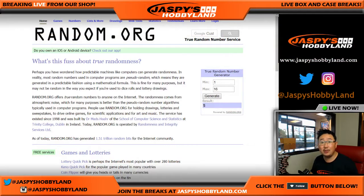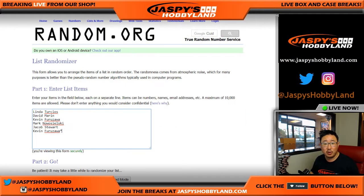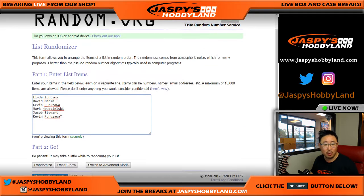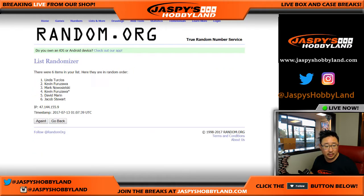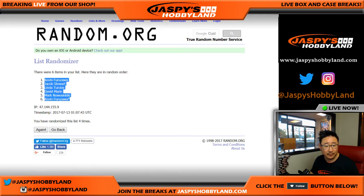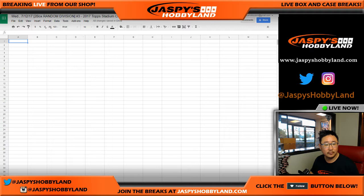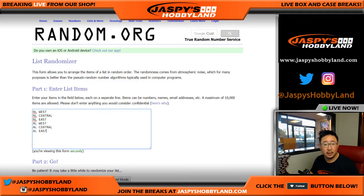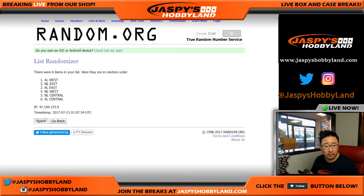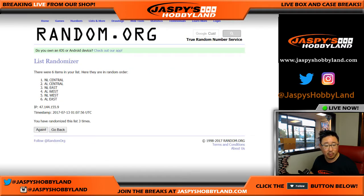Now let's see which division these folks are going to get. We're going to randomize each of those lists four times — three and a one, one, two, three, and a one, four times. We've got Kev California top and bottom. And the divisions four times — three and a one, one, two, three, and a one, four times. AL West on the top, NL East on the bottom.